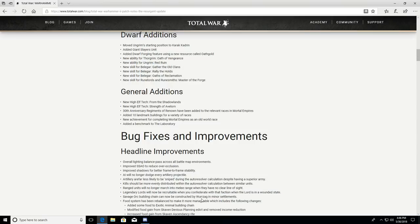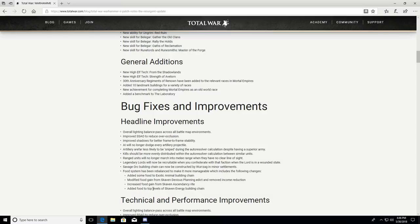The food system has been rebalanced for Skaven to make it more manageable. Changes include: added food to the exotic animal building chain, modified food gain from the Skaven Devious Planning edict, removed income reduction and added increased food gain from Skaven Ascendancy, and added food to top levels of the Skaven energy building chain. Hopefully this makes Skaven more interesting to play — the whole food mechanic can be quite punishing.